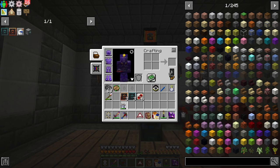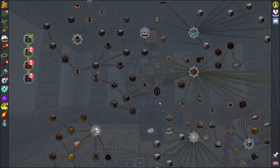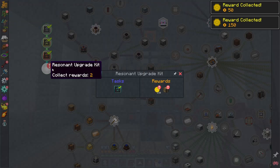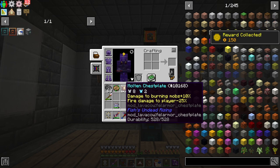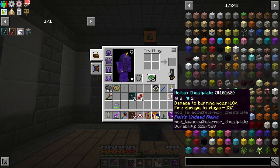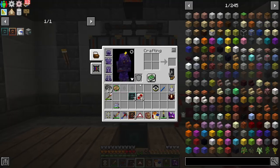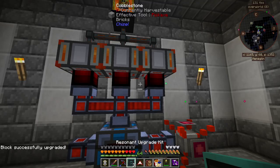I have my upgrade kits ready to go, and we also have advancements for them — got us a little bit of money. There's a reward here: a molten chest piece — damage to burning mobs plus 10, fire damage to player minus 20. This mod has a lot of interesting things, I even think there are unlimited lava cows and things like that you can get from that mod — kind of crazy.